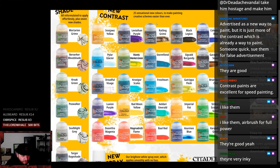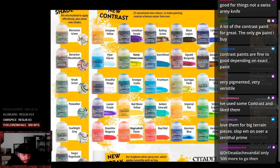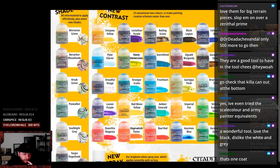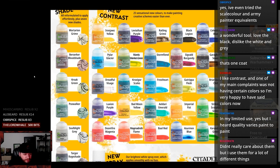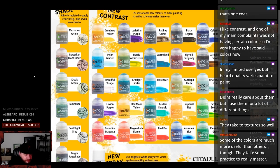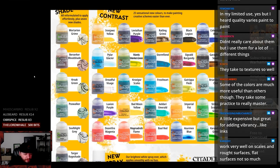They're good — contrast paints are excellent for speed painting. Airbrush for full power. They're very inky. Contrast paints are pretty good but vary depending on what you're painting. You need to know how to use them properly. Good for things, not a Swiss army knife. It's the only GW paint you buy? Damn, that's an endorsement. Very pigmented, very versatile. You love them for big terrain pieces — slop them over a zenithal prime. They're a good tool in the tool chest. You like the black, dislike the white and the gray. You like contrast and one of your main complaints was not having certain colors, and here we go. They take to textures very well. Some colors are much more useful than others. They take some practice to really master. A little expensive but great for adding vibrancy like inks.